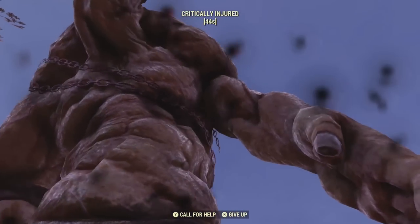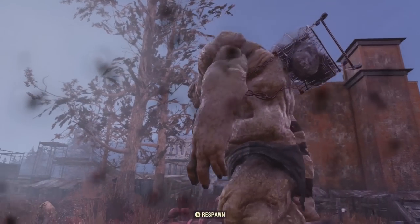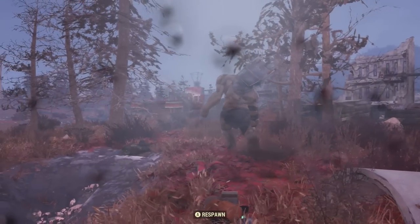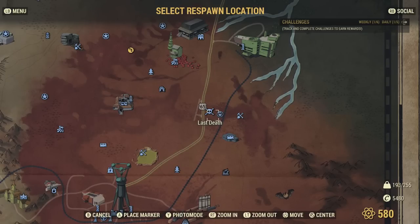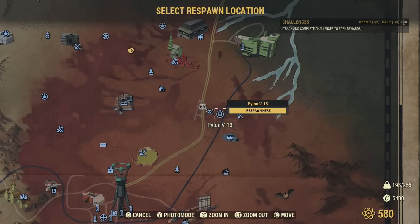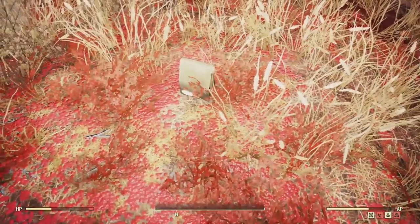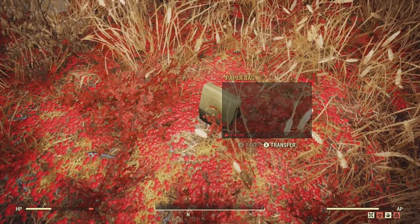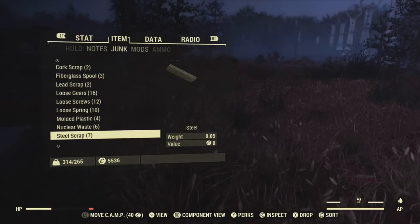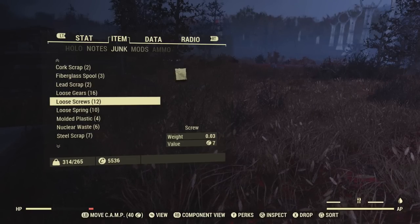And that was probably the most bizarre fall through the map slash death that I've ever had. Okay, so let's get back to the tinker bench — I forgot to recover the paper bag I dropped, so this will give us the full total in just a moment. That's 16 gears, 12 screws, and 10 springs.